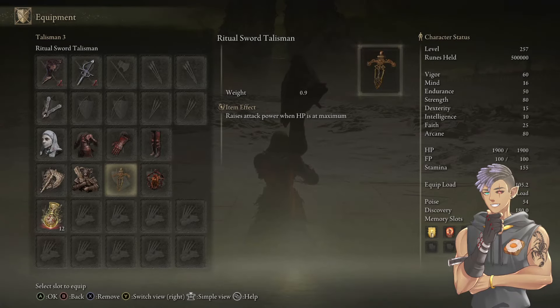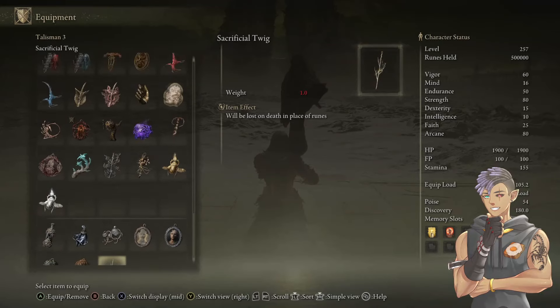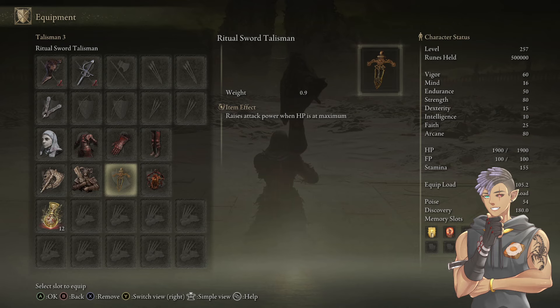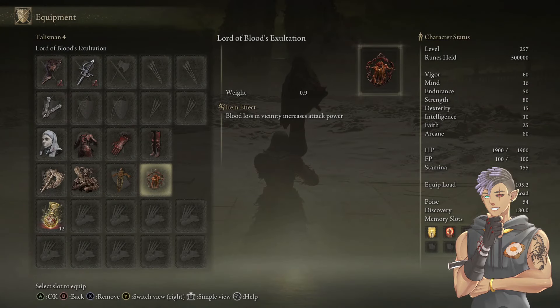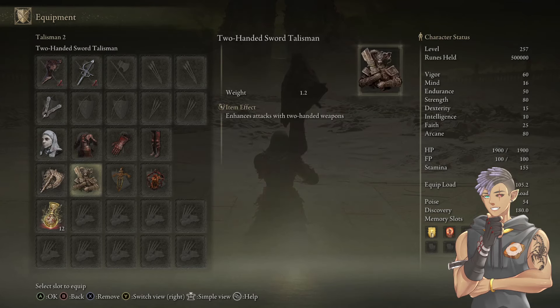The Ritual Sword Talisman is kind of interchangeable. I ran it for about half the bosses. The other half, once I noticed how much I was staggering, I started running the Dagger Talisman and they both performed the same. Obviously if you don't get hit, the Ritual Sword Talisman is better, but I'm not that good of a player and I get hit in almost every boss fight — it would only be effective if you chug a health pot after getting hit, which I don't love. So I like the Dagger Talisman slightly better, but it depends how good of a player you are. The last talisman is Lord of Blood's Exaltation — every time blood loss occurs you get an increase in attack power, just like the White Mask, and this build is blood-lossing before the fight, during the fight, after the fight — all the time.